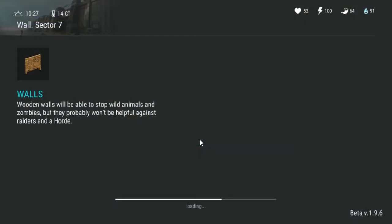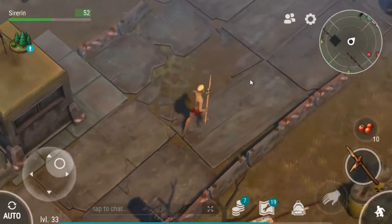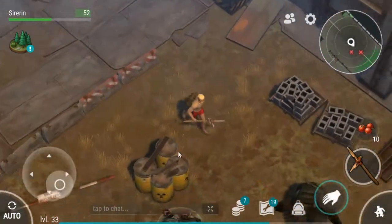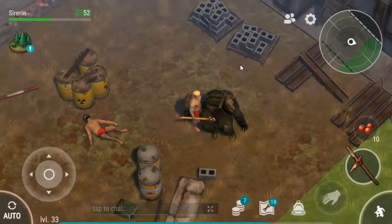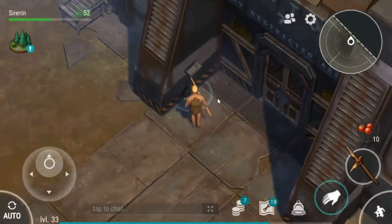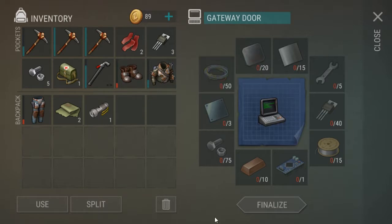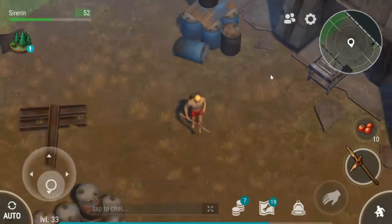Hey, what's up everybody and welcome back to Last Day on Earth. So if you're wondering why we're at Sector 7, it is because we had a task to go to the wall for whatever reason. So we're here, and I think everything's working with my game, so we'll be able to get energy as we please. We'll meet Sector 7 — I think we can loot some people.